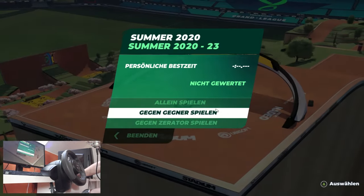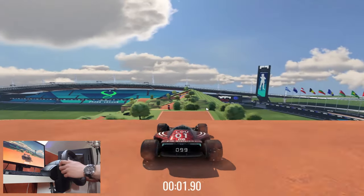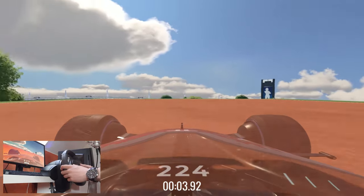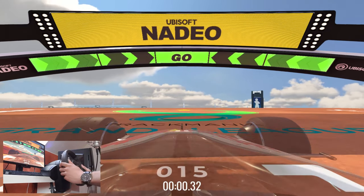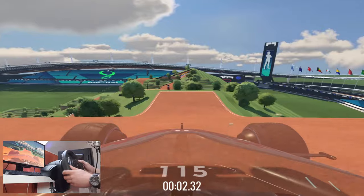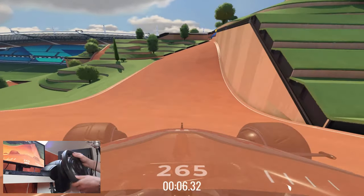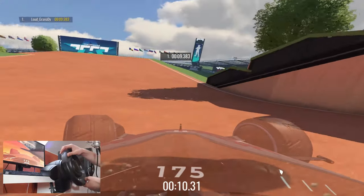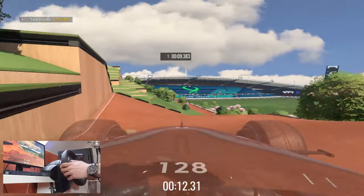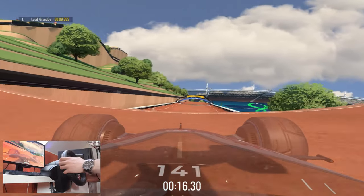So we are already moving on to the third map. This looks like a dirt map. Wait, where do you go? Ah, to the left. Nice signs, thanks Nadeo. Don't hit the pole. Wait, do you have to go here? Yeah. What a dirt map.